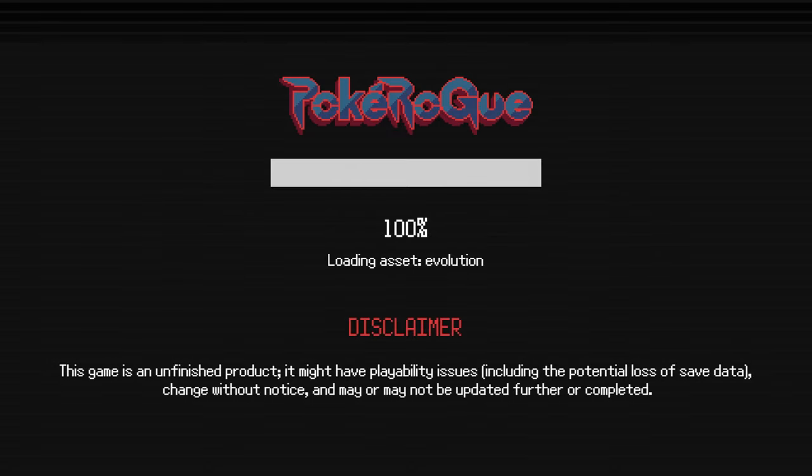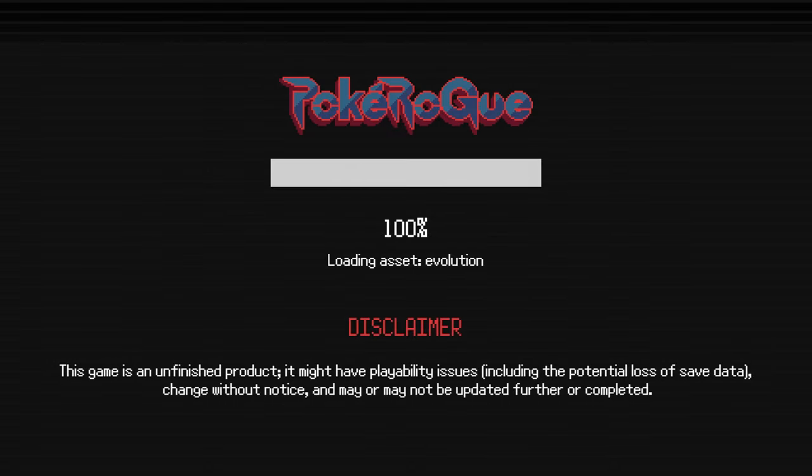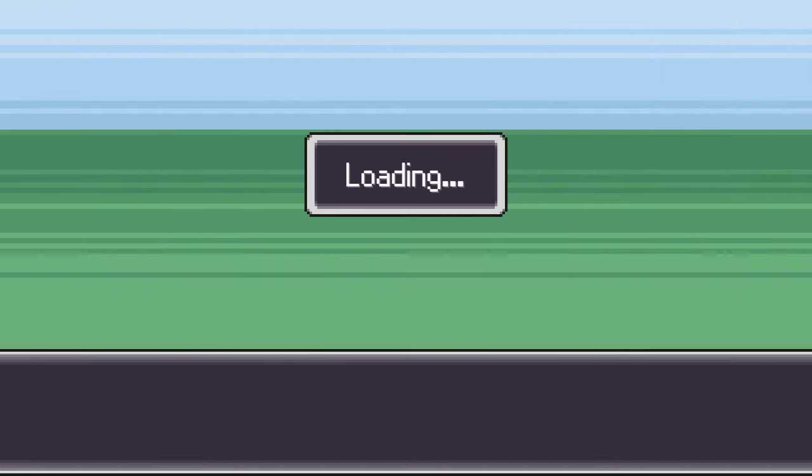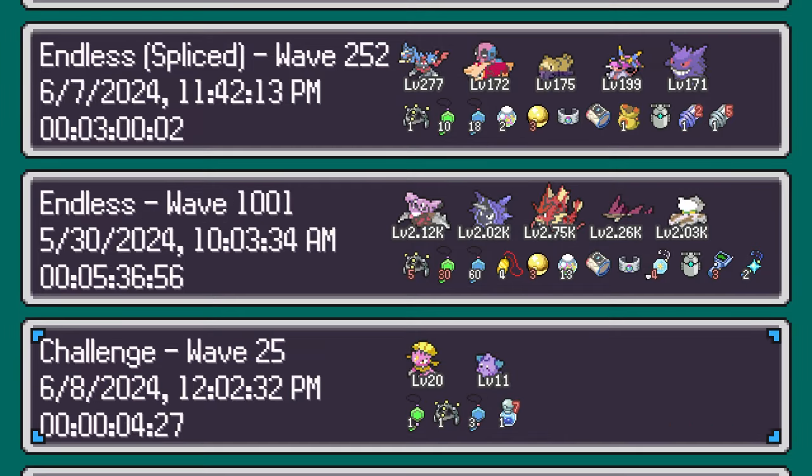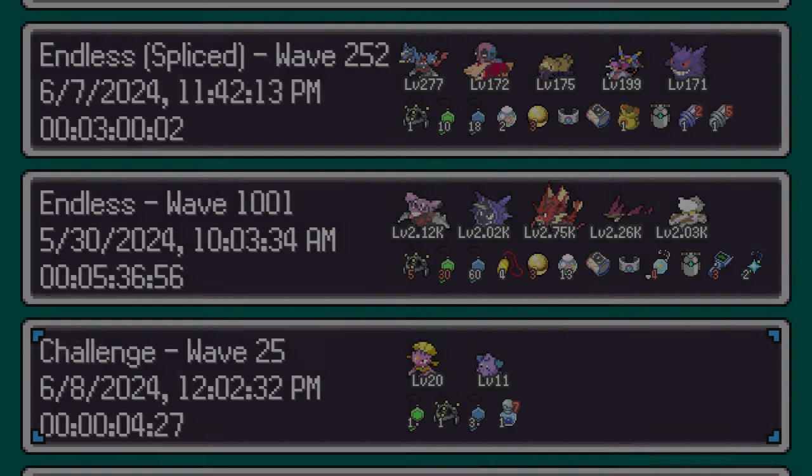Forms are available, so you can G-Max and Mega Evolve. Plus, if you go into a gen-only run, you will meet the Elite 4 of that specific generation. So if you play Gen 1 only, you will meet the Generation 1 Elite 4.